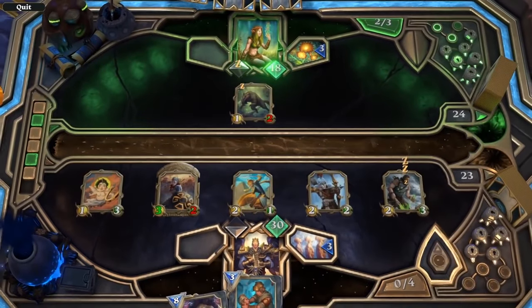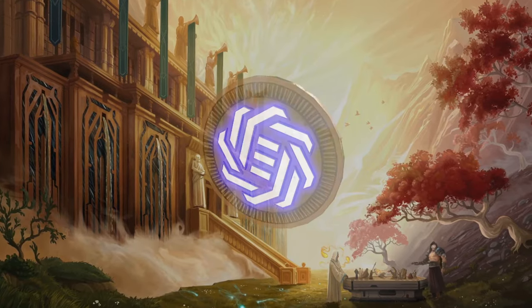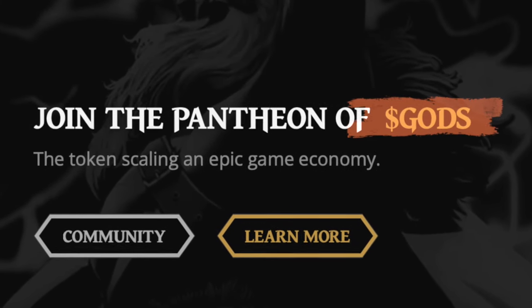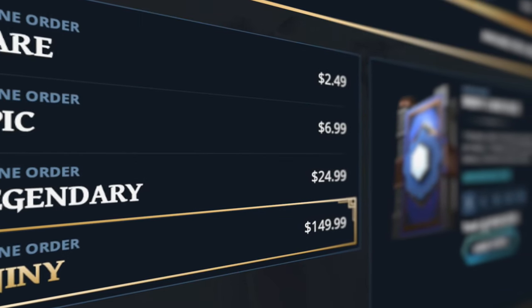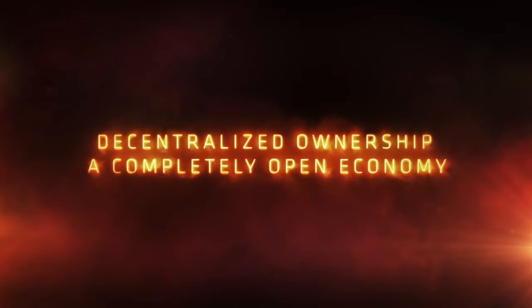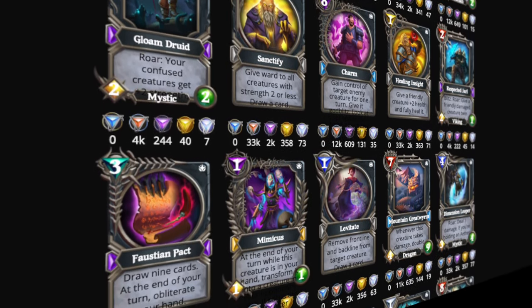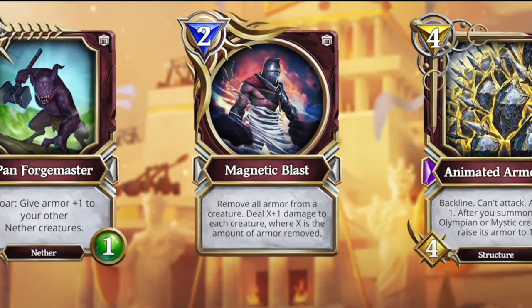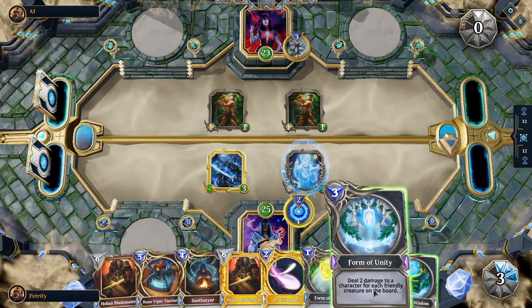Another popular play-to-earn NFT game is Gods Unchained, an online trading card game that is strategy-based and built on Ethereum's blockchain. Each trading card is an NFT whose value fluctuates based on the game's own cryptocurrency, aptly titled GODS. Much like Magic: The Gathering or Pokémon TCG, players can expect to spend a hefty sum on rare cards — currently worth $200 or more. Cards earned in-game can be turned into more valuable NFTs, and players can earn rare expansion packs by participating in weekly tournaments.